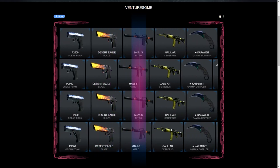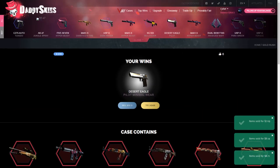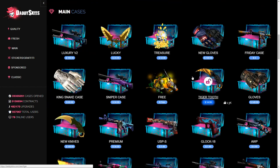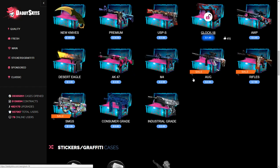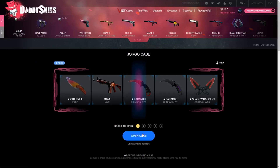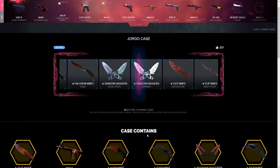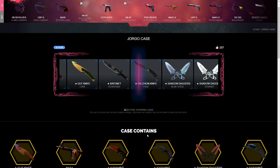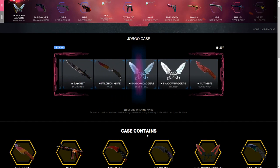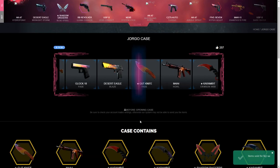This animation is so much better than the old one. Now we have $364 as our balance, so let's open a more expensive case. Going down to open the Jargo case — it's $74, very expensive, but it has a lot of good skins. Come on, bless me, $74.99 case. Please, please — stop right there. $57, that's not great, I'm selling that. Opening one more and if I don't get anything good I'll probably move on because this case is expensive.